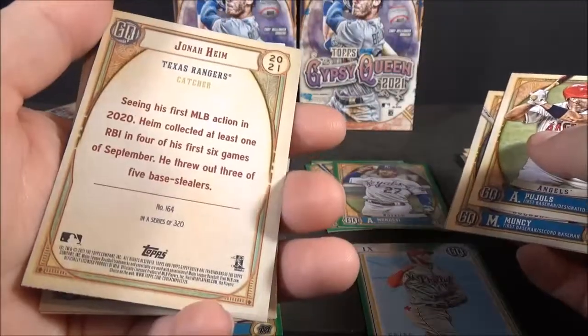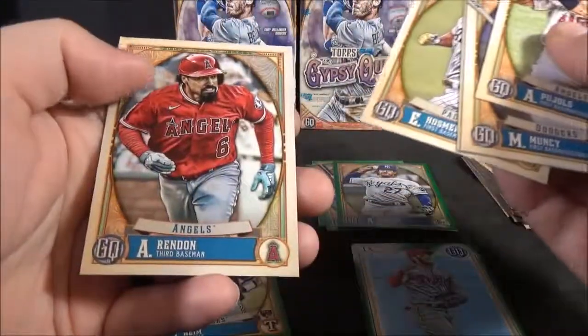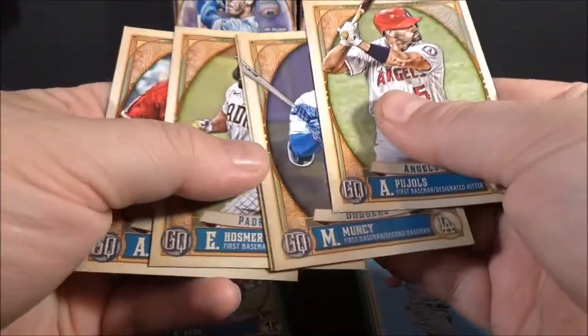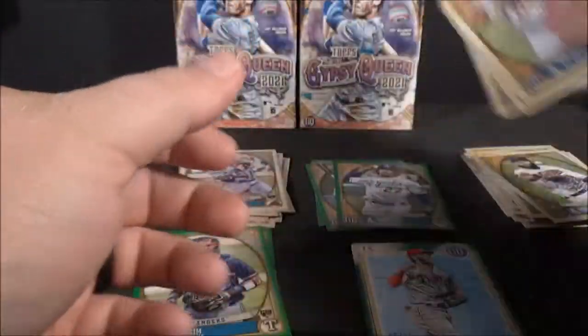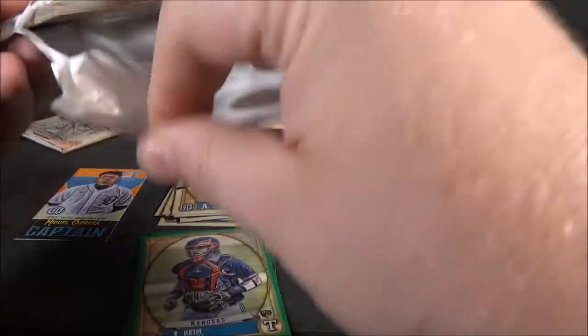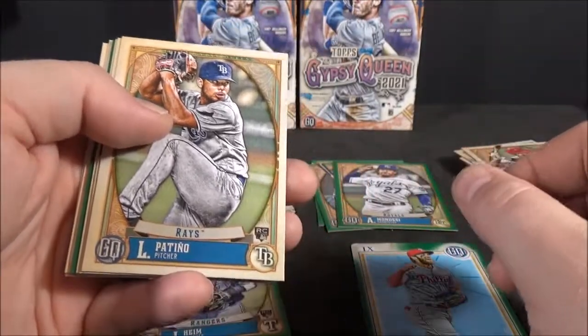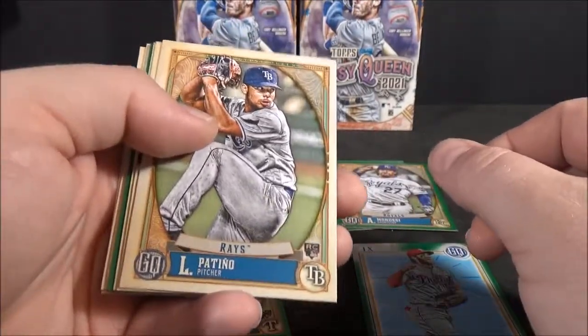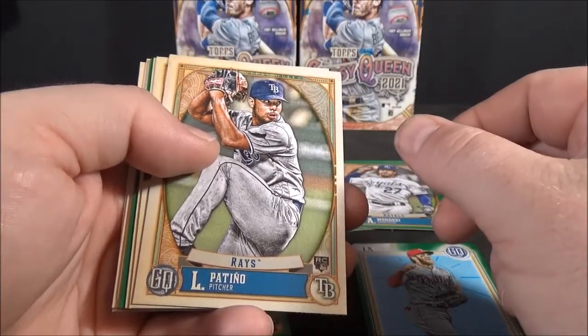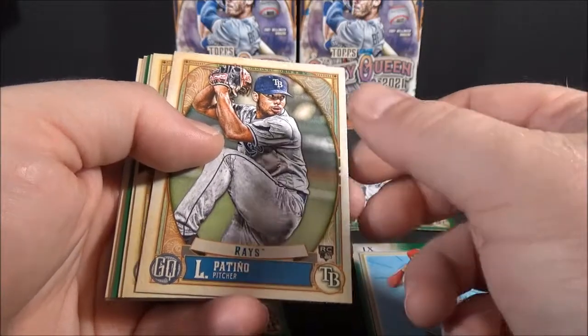Jonah Haim green rookie. Eric Hosmer. And Anthony Rendon. Two packs left. Gypsy Queen used to be my favorite product all year, and then they just kind of changed the format — kind of went away from some of the really cool Hall of Fame relics they used to have in it. You ended up getting less hits than a Hobby Box.